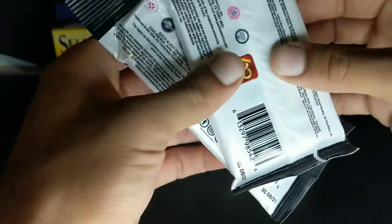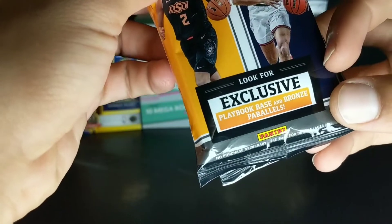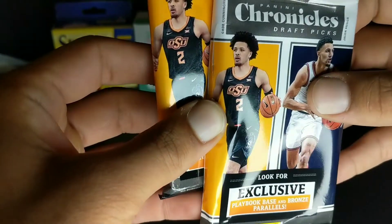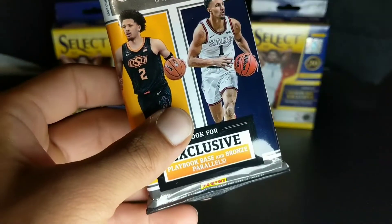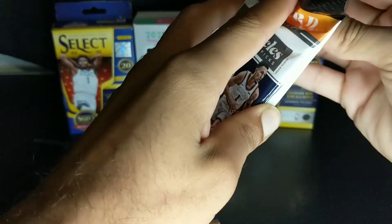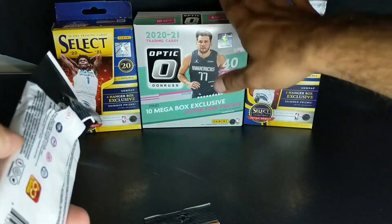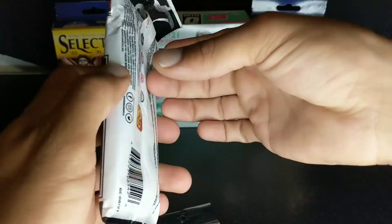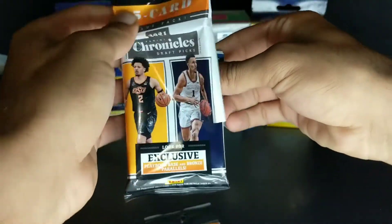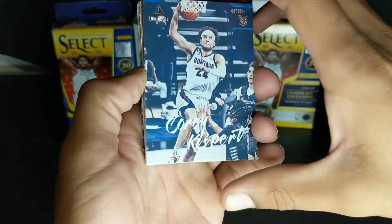I've never opened them for basketball. I don't really know what you can even get in here — looks like playbook base and bronze parallels, so those are exclusive to these. You get 15 cards for each pack. You know, you got Jalen Suggs, Cade Cunningham. They haven't had optic basketball in the stores recently, but they had a bunch of these Chronicles Draft Picks for the NBA stocked everywhere, so I had to go ahead and get these.